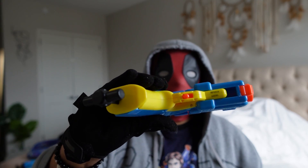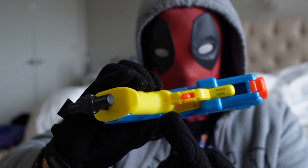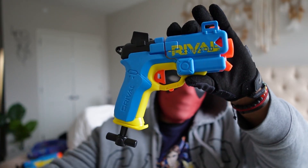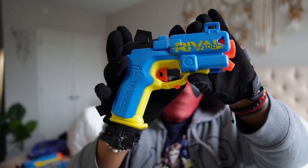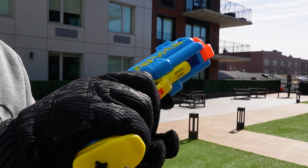At the bottom of the blaster, just under the trigger guard, you'll find the safety switch. When pushed forward, it deactivates the trigger, and you can no longer push it to fire a round. Unlike a lot of other Nerf Rival blasters where the safety is a little hard to push and sticks a bit, the safety on the Nerf Rival Pilot is very smooth and easy to operate with only a single finger.